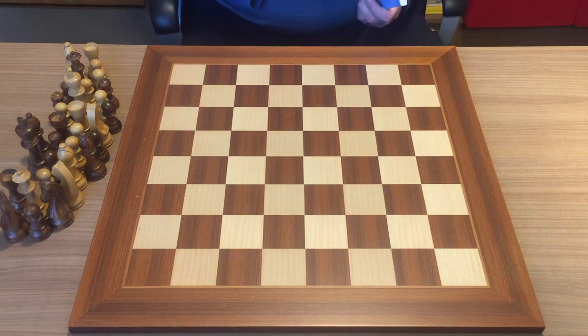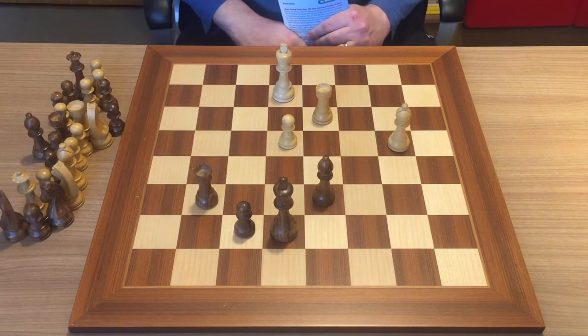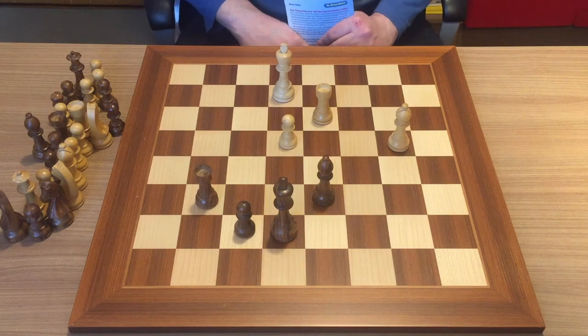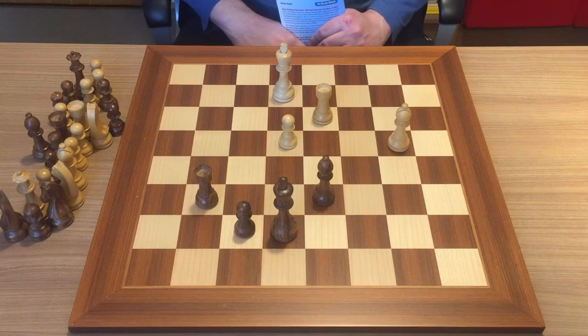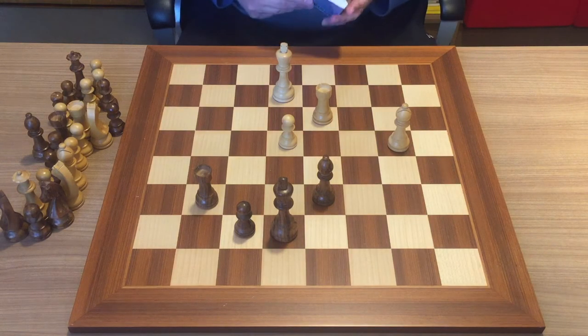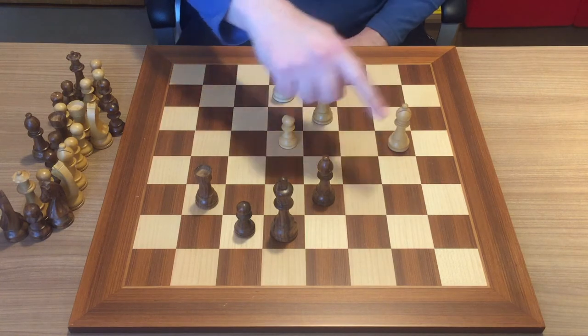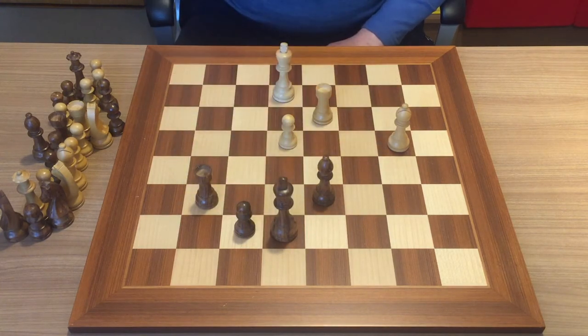Let's go now to position number one. You can pause the video now and try to find the solution — it's light to move here and win. This one is rather easy; I hope you managed to find the solution. The main motive is the pin, and this is an absolute pin. When the piece is pinned to the king, it's called an absolute pin.